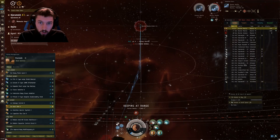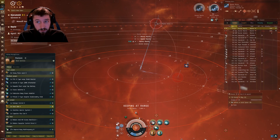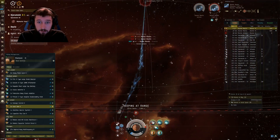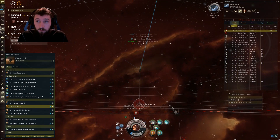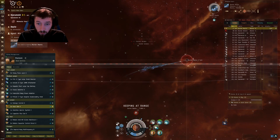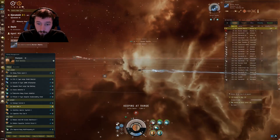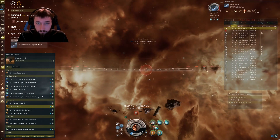You can keep at range without using the webs on these guys — you can even drop the Federation Navy web and do two T2 webs and just keep at range. You'll also be moving a lot faster, so you'll take a lot less damage. But those bomb waves hurt really bad, so make sure you're moving when they hit you. We're going to immediately keep at range on the third one, overheat our Web of Fire, web him, and once we're under 14 kilometers turn off the heat. The last one you can double web — it doesn't really matter because we're not taking damage from the other two anymore.